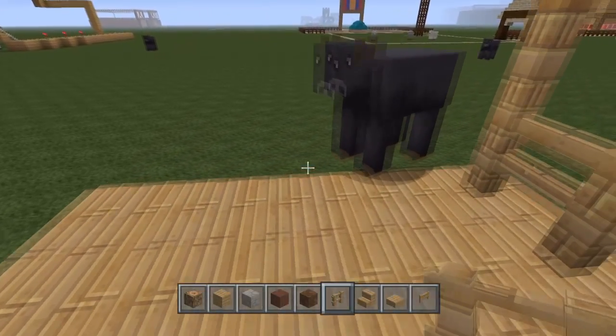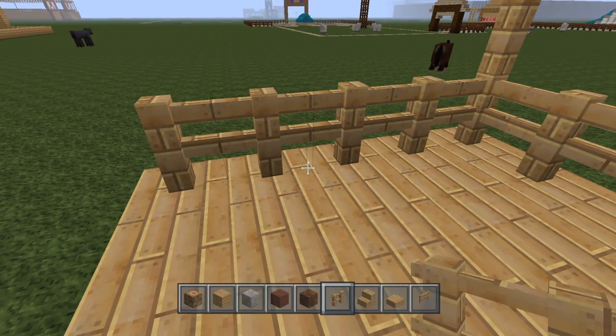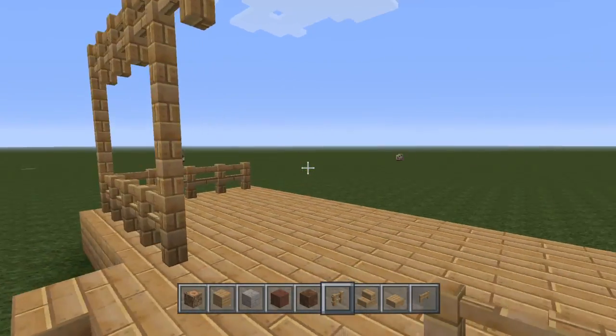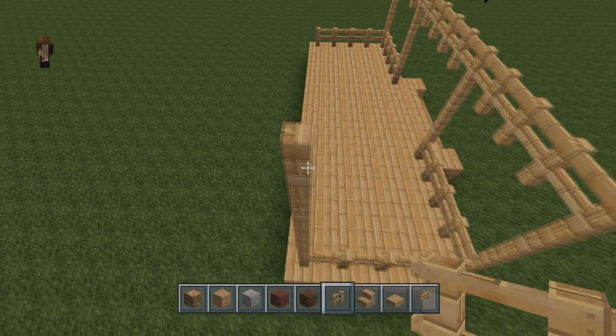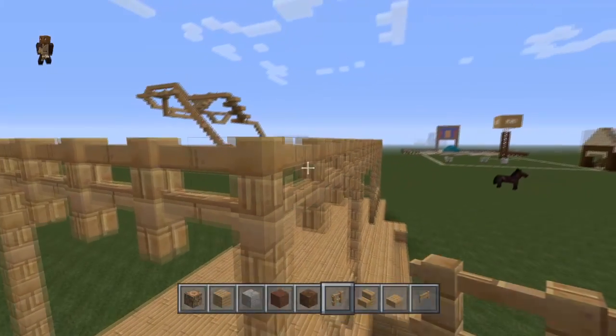We found some saloons and most of them are probably from Red Dead Redemption, but let's find a good one. This one here looks very nice. We kind of made the foundation here, and we're going to make a roof after we're done with these things. That's probably one too high, so we just remove that one and connect these.